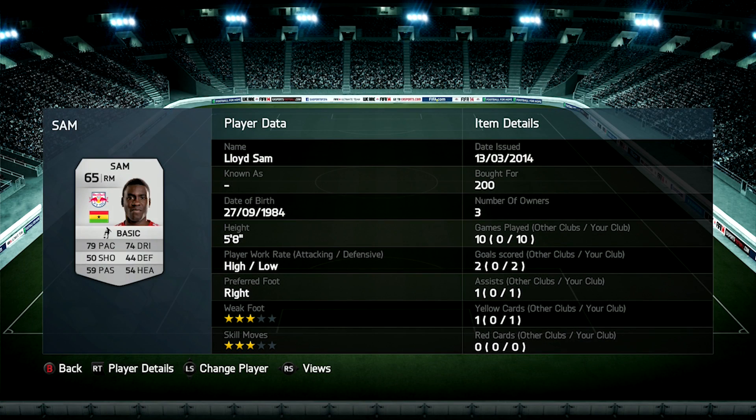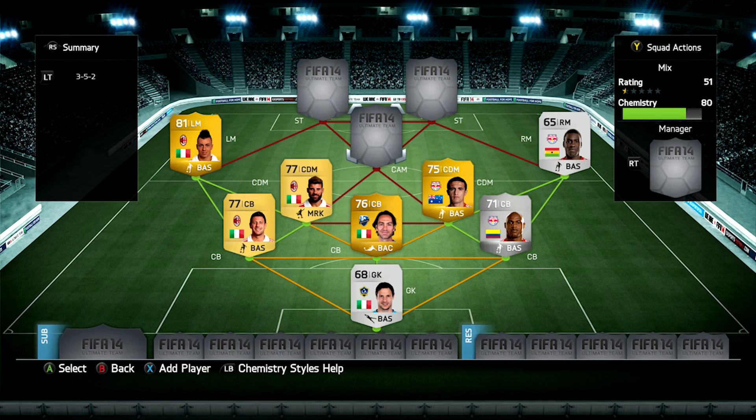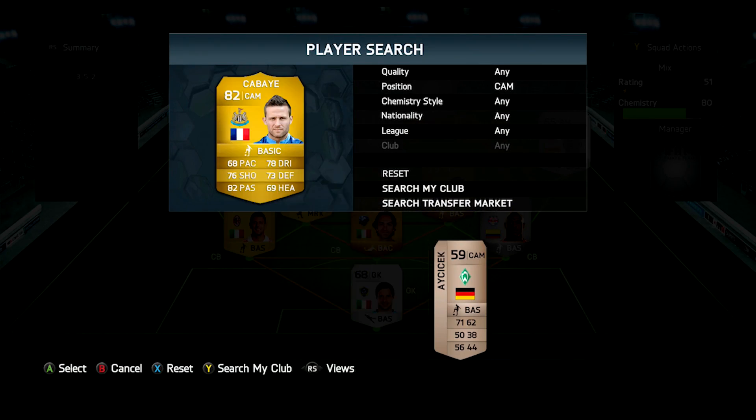In the right mid position we've got Lloyd Sam. He's got 79 pace and 74 dribbling, and he's actually a really good player. He got me two goals and one assist. He has the high attacking work rate and low defensive work rate. He's got really good dribbling, and you're only paying 200 coins — that's an absolute bargain. He's 5'8" and doesn't win a lot of headers in the air, but he's quite good at getting past defenders.